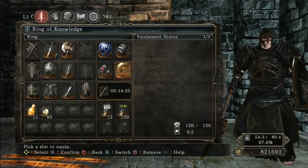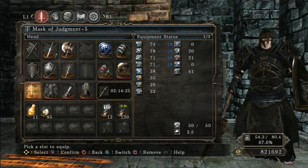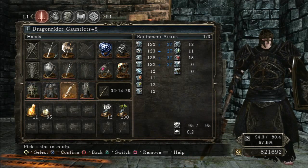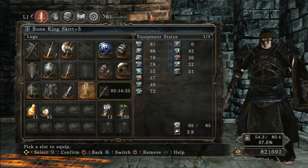I'll also switch the Ring of Knowledge out for Ring of Soul Protection if someone invades me. My armor is Mask of Judgment, Dragon Rider Armor, Dragon Rider Gauntlets, and Bone King Skirt.